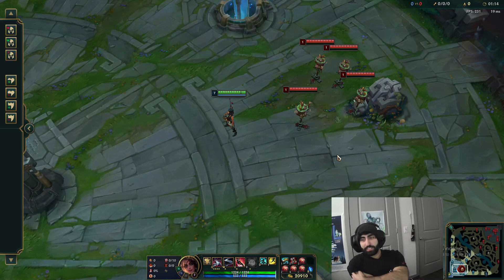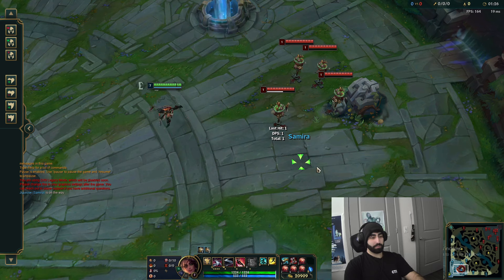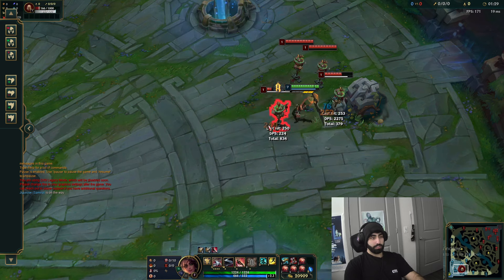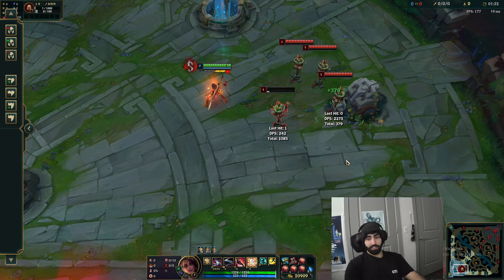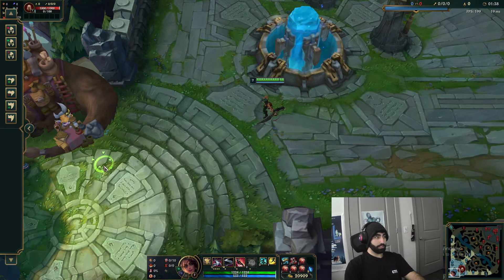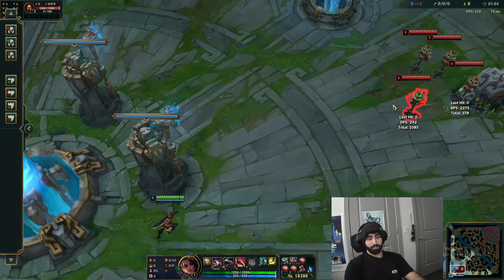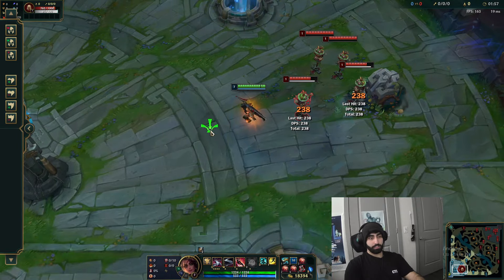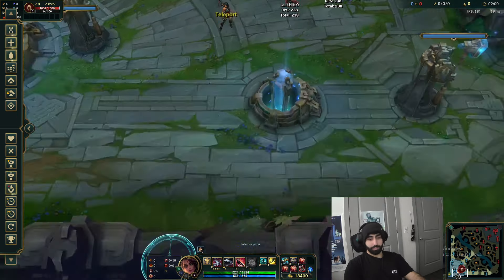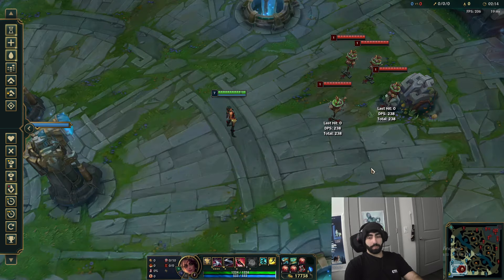Every instance of damage that comes out of her will give you a stack, as long as it's from her. Even her W spinning gives you a stack if she hits someone. Also at six stacks you can use your ult - everyone knows that. One important note: if you have Profane Hydra and you use it, it's not going to give you a stack because it doesn't come from her, it comes from the item. So item actives don't count for stacks.